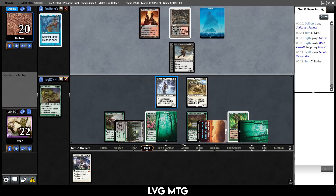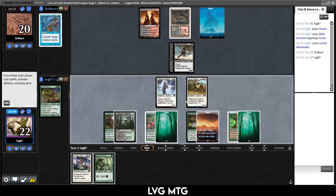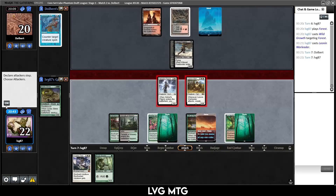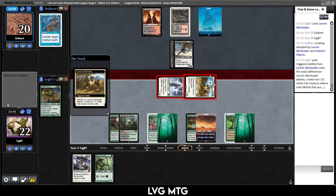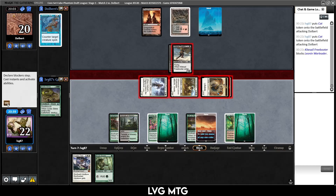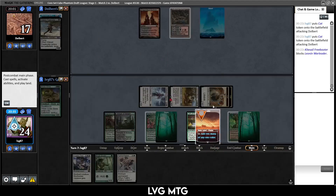Next turn we do have the Destiny to slap onto our Pilgrim. Maybe it's better to slap it onto the War Leader or wait — because if they have removal they'd use it to kill the War Leader, and if they don't we know the coast is clear. I kind of want to wait — this is really the only thing we have going on besides the War Leader. They block. This feels like a board wipe is coming.